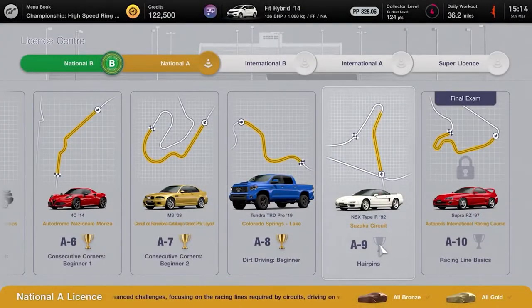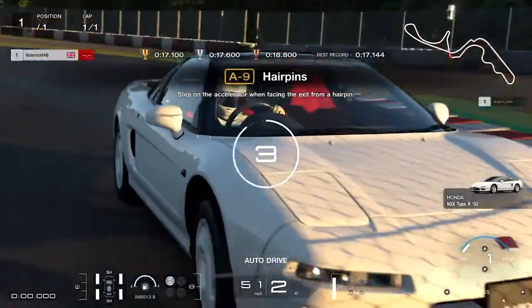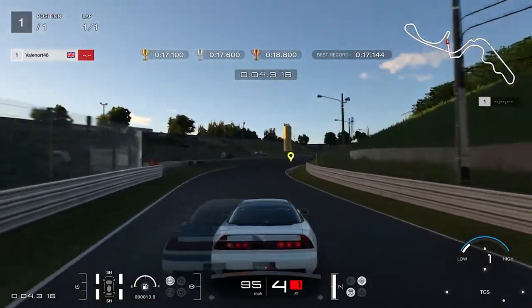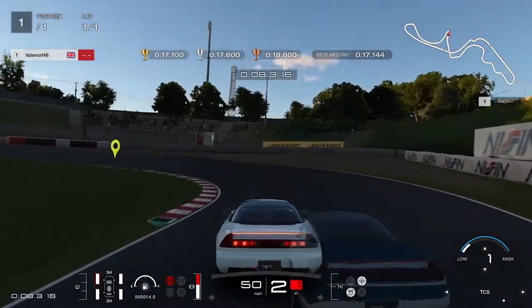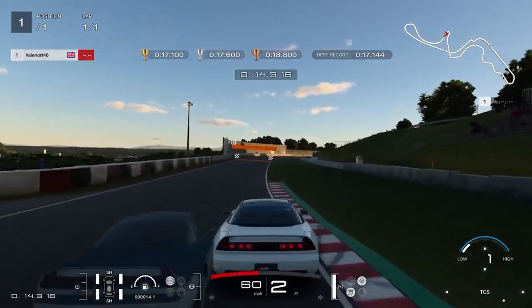License A9, Hairpins: keep left and attack the first corner taking as much curb as you dare, braking heavily just as the painted curb ends on the right hand side, then slam the brake and steer left into the hairpin apex. Apply full throttle 75% of the way around the corner and let the car flow naturally to the right side of the track to avoid wheel spin, then keep the throttle pinned to the finishing line. Gold requires less than 17.1 seconds.